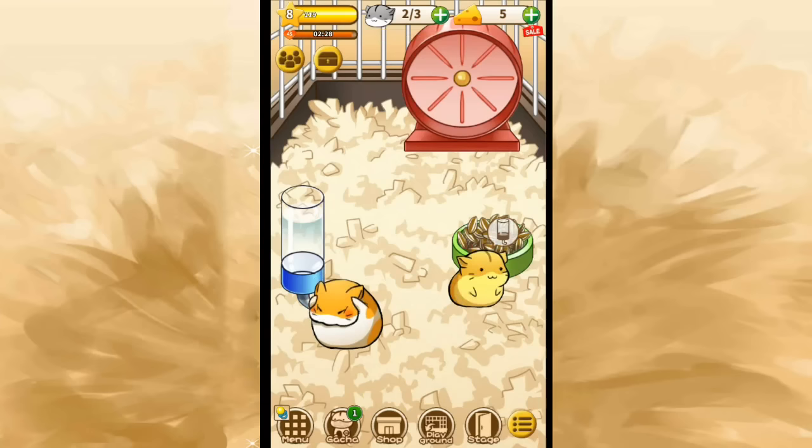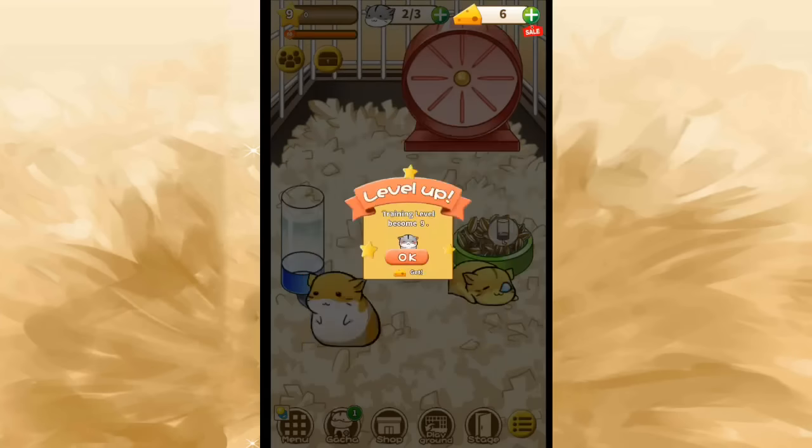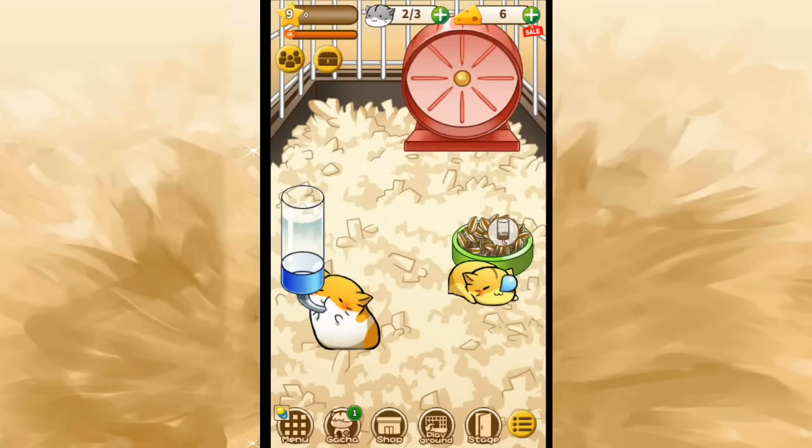The Ham Hams do not like it if you interrupt them. And we just reached trading level 9! We have 60 little heart points to be able to pet our hamsters now, and we should have a new Hamster Baby as well.